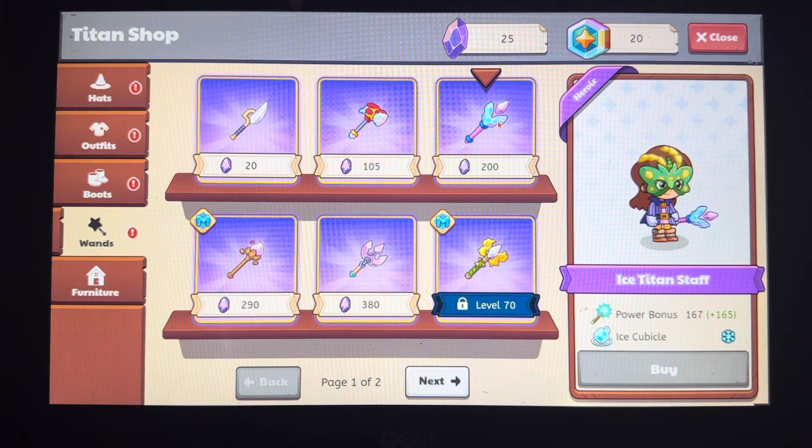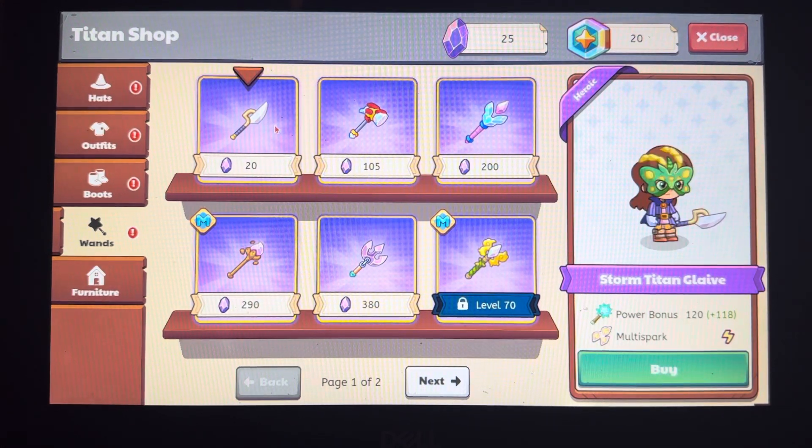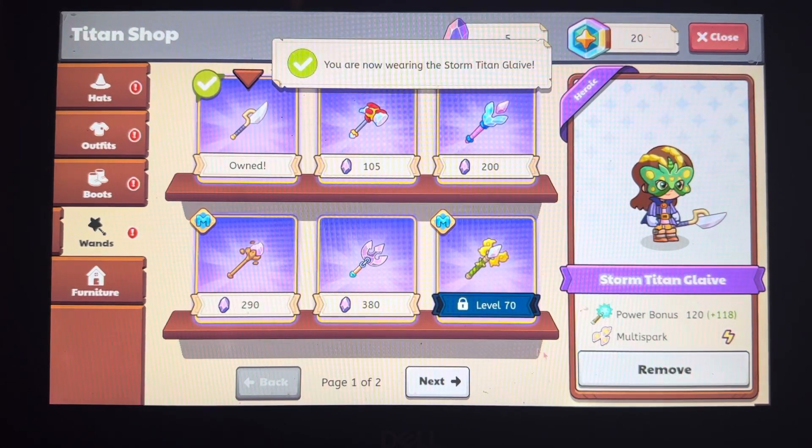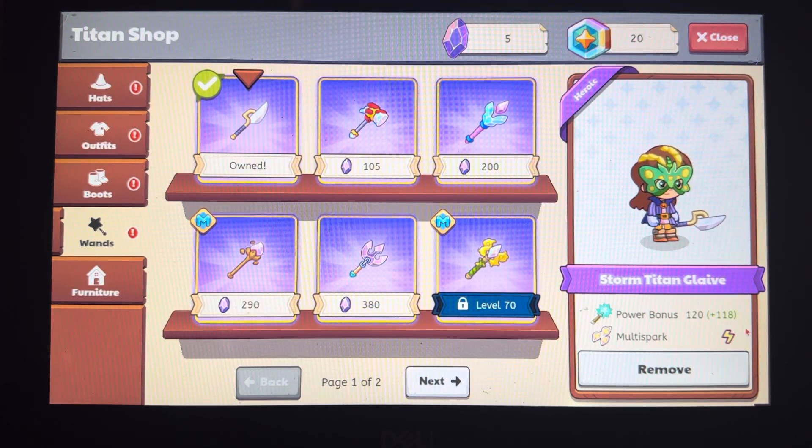This is Ice Titan Staff, power bonus is 165, the move is Ice Cube, and the element is ice. This is Titan Brawler Maul, power bonus is 141, the move is Heat Wave, and the element is fire. This is Storm Titan Glaive — it gives you 118 power bonus, the move is Multi-Spark, and the element is storm.